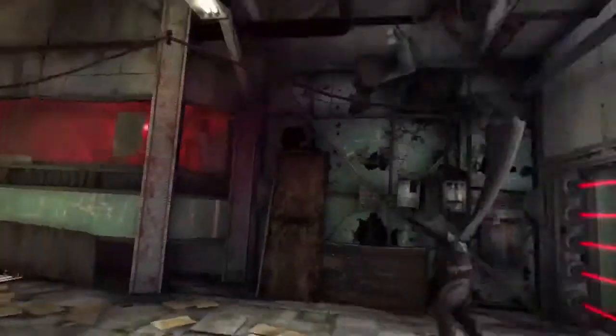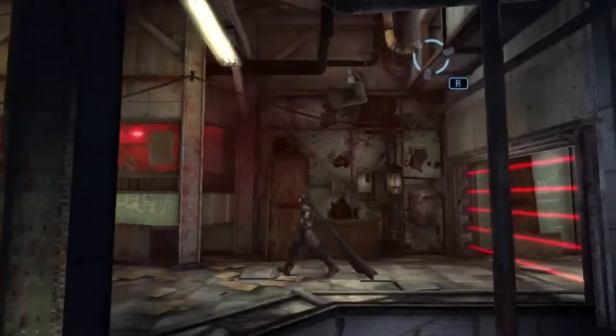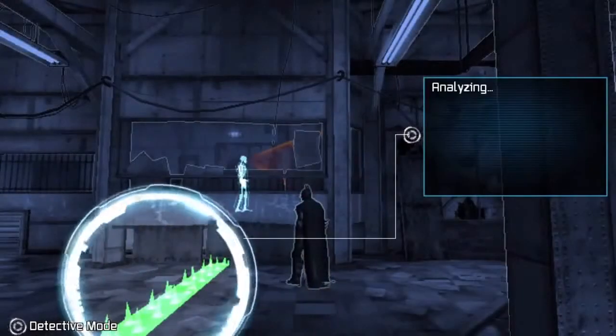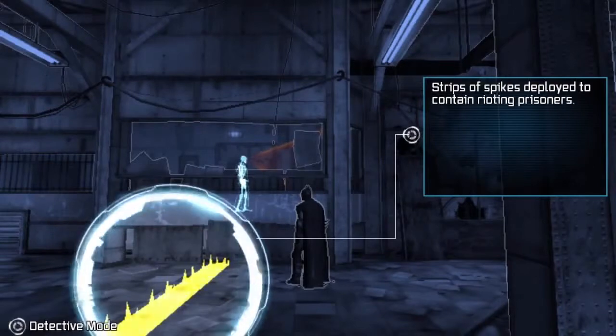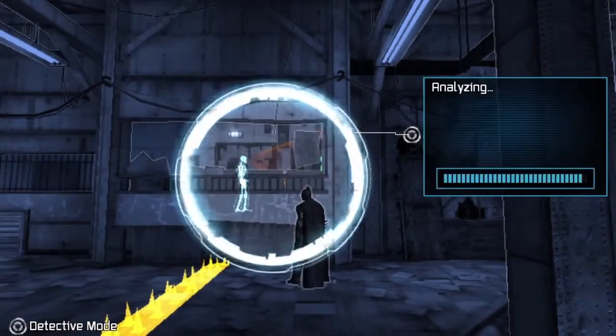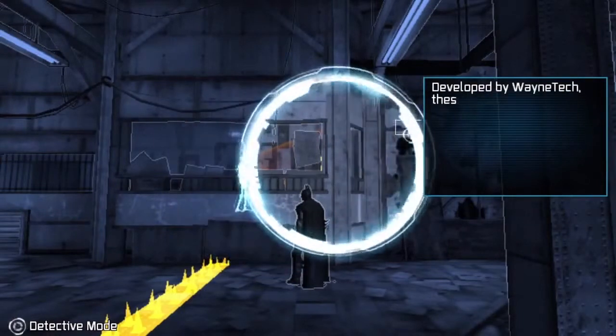Investigation is key to figuring out where you need to go in Blackgate, but in a 2.5D game you really can't look around. That's why we added the Analyzer feature to Detective Mode, which is basically the way Batman looks around in our game. So anytime you're uncertain on what to do next, press and hold the touch screen to activate Detective Mode, then scrub the area for clues.